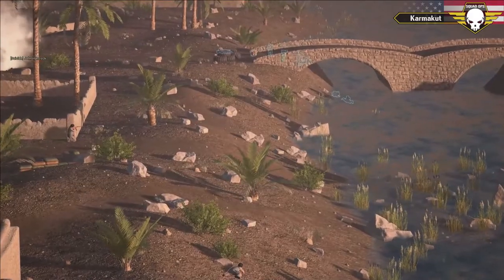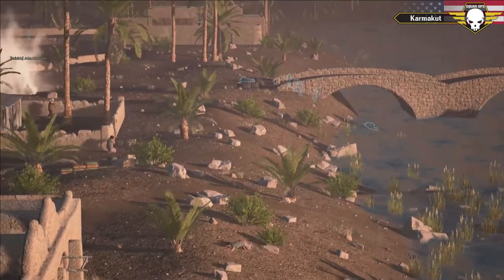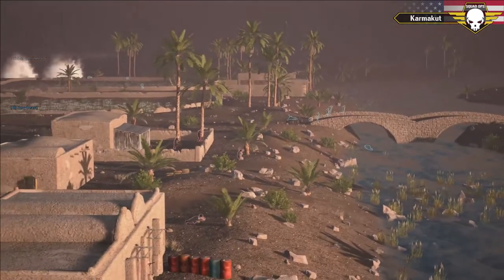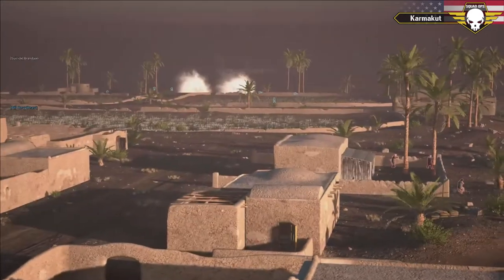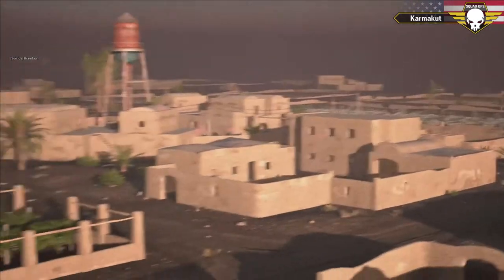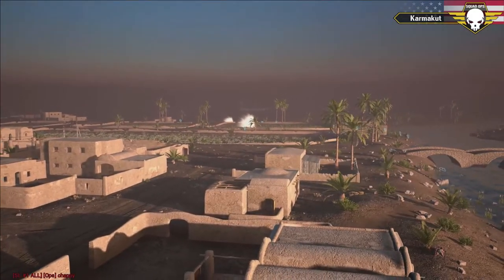The southern squad is reduced to maybe six people, and the US squad on the north still can't move. An RPK is locking down the lower side of the bridge and an AR is locking down that angle — there's no way US is going to push through without smoke. These infantrymen are now pulling back, knowing they cannot make a break on the north — they're going to reevaluate and try a different angle because there is zero cover pushing off that bridge.